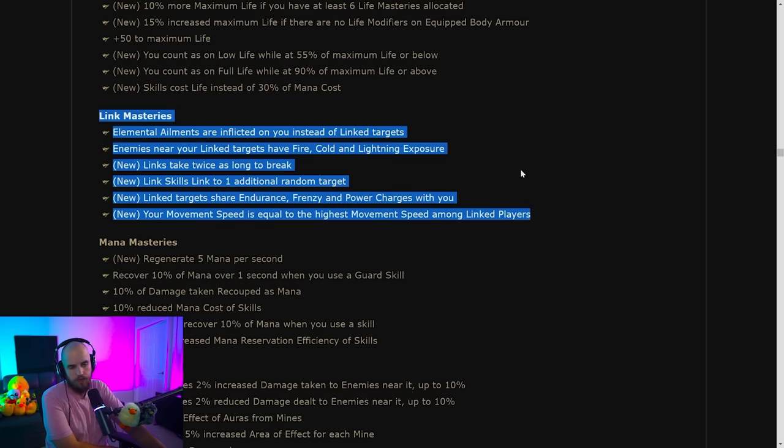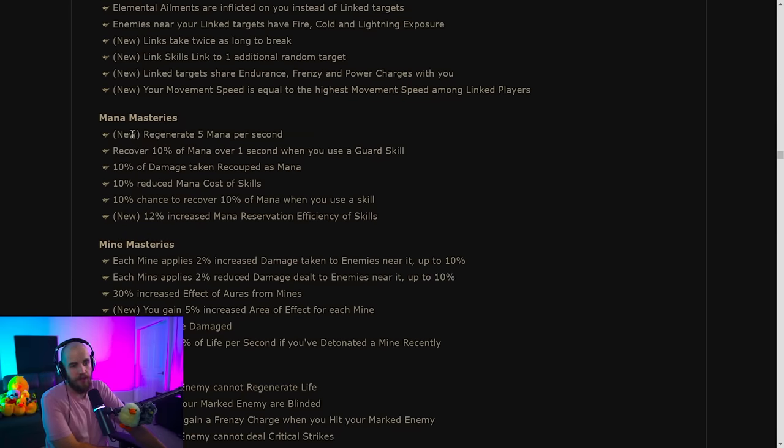Don't get excited when you see mana masteries — it's mana masteries, not reservation masteries. There are buffs but also a lot of nerfs to come, so don't get too happy yet. Notably, they've given you the option for some mana regeneration that you normally get from the Alira bandit — which I really like because it's something you could take early game to fix your mana problems instead of having to take Alira and respec later.